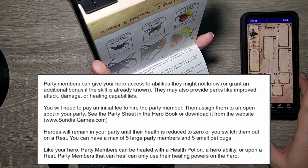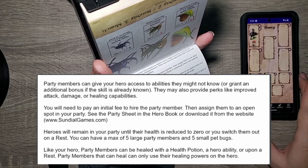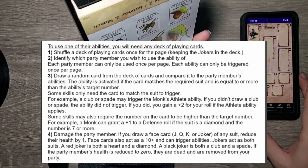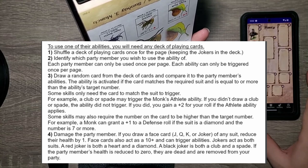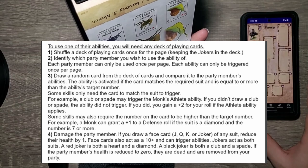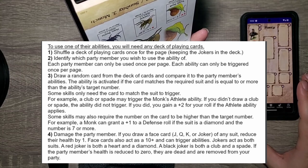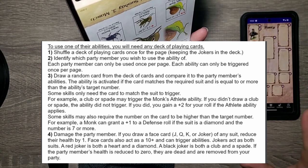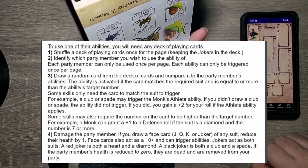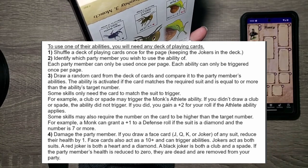Like a hero, party members can be healed with a health potion, a hero ability, or a pawn of rest. Party members that can heal can only use their healing powers on a hero. To use one of the abilities, you will need a deck of playing cards. Shuffle a deck of playing cards once for the page, keeping the jokers in the deck. Identify which party member you wish to use the ability of. Each party member can only be used once per page. Each ability can only be triggered once per page. Draw a random card from the deck and compare it to the party member's abilities.